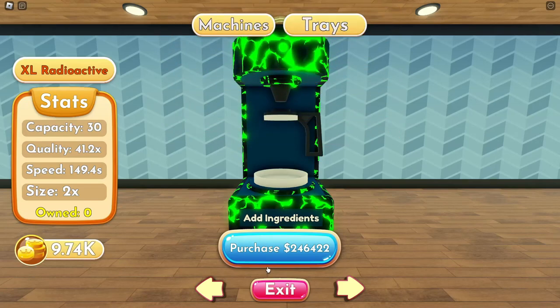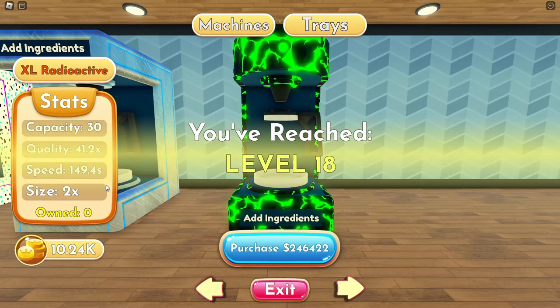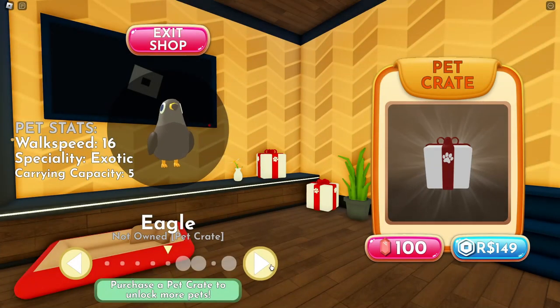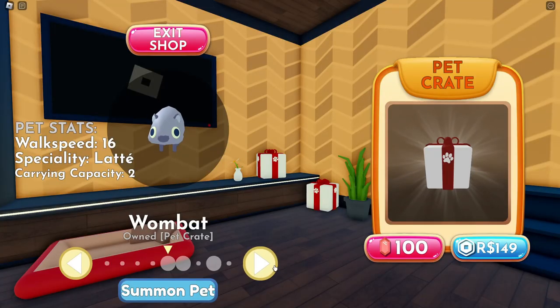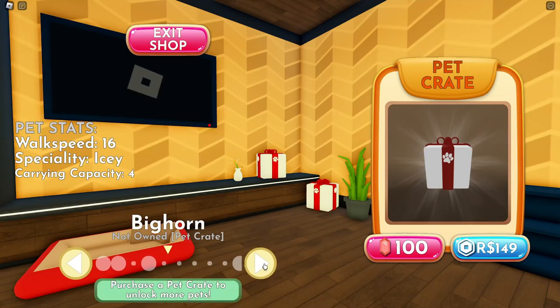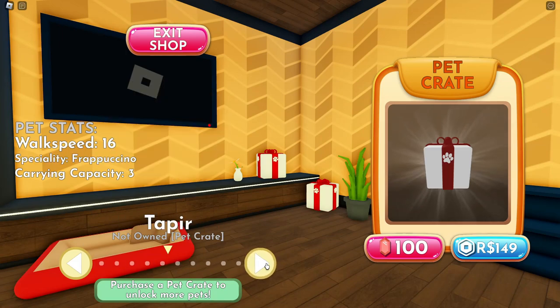246, 422 — cool. I'm thinking I want to go buy one of these. 264,000 — that's quite a lot. Capacity 30, 41.2 — oh, I leveled up! So I have enough gems. Come on, give me one of the two I want — there's two I want and if I get one of those I will be so happy. I already have a cobra — I can get doubles. Oh, I got a rattlesnake, I got a cobra again. Even a frappuccino wouldn't be that bad.